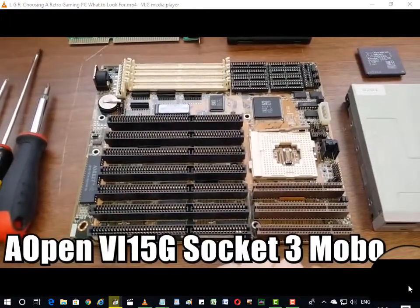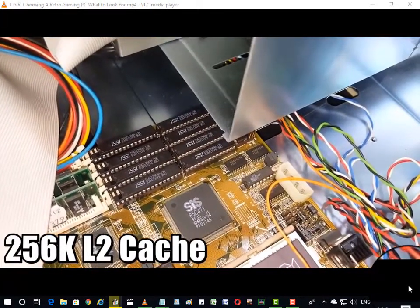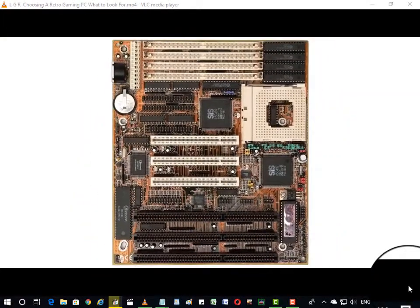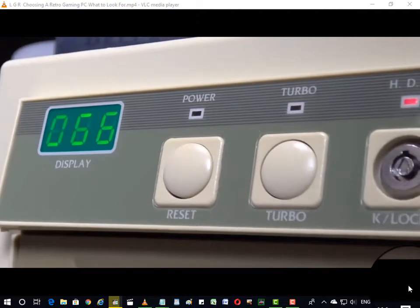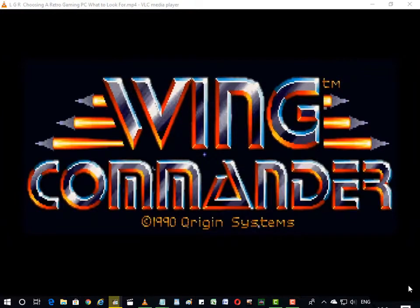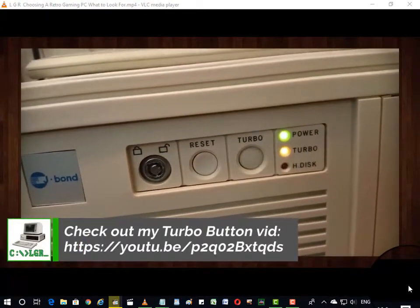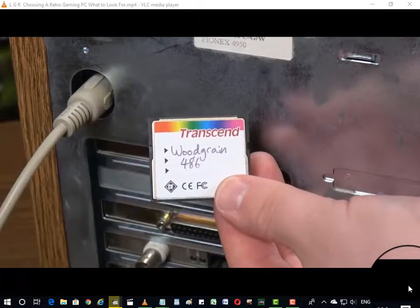All of this is connected to an AOPEN VI15G Socket 3 motherboard with 256K of L2 cache and a standard CR2032 button battery — one big reason I chose this board is because many batteries on older computers are going to leak, so look for one with a modern battery that is less prone to leaking. There's also a green display showing the current speed in megahertz, paired with a turbo button, which is extremely useful because a lot of games in the early 90s and late 80s needed a slower CPU. The system runs MS-DOS 6.22, with a second compact flash card I can swap out with Windows 3.11.